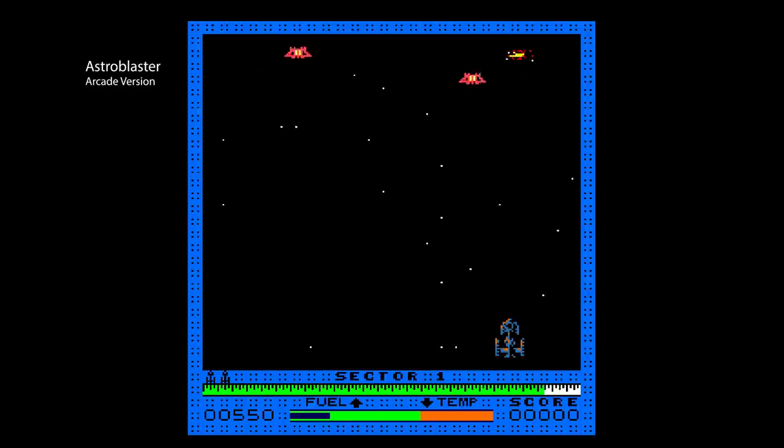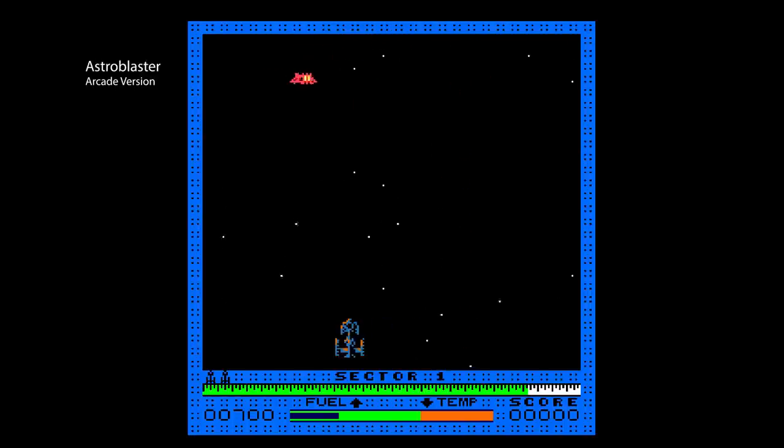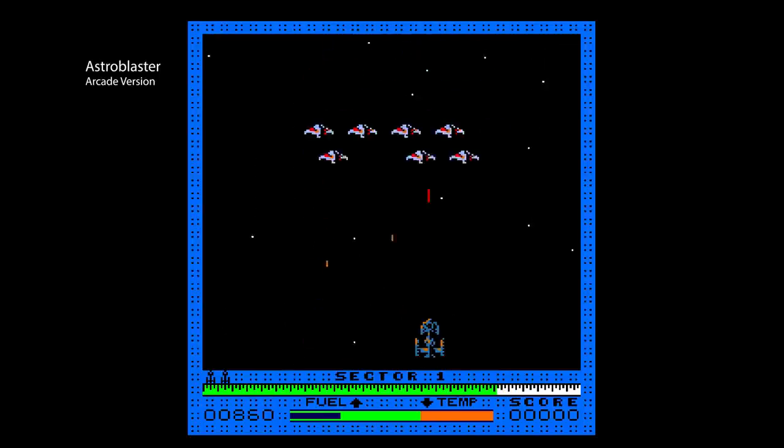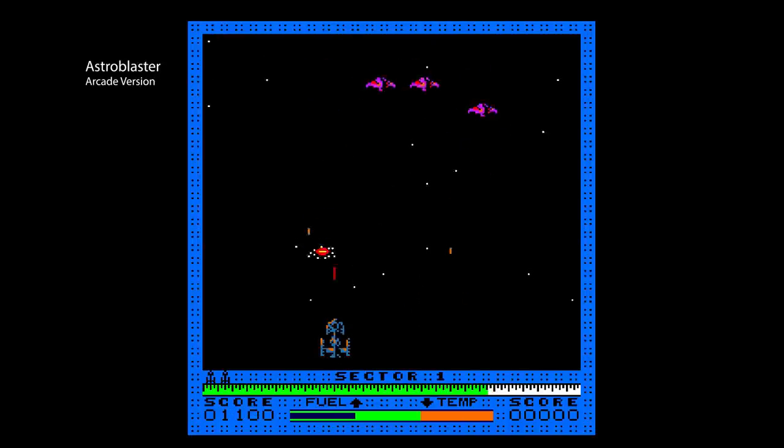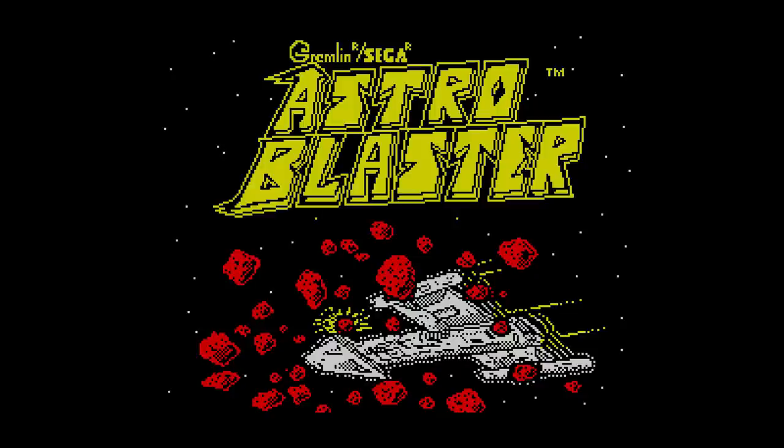Astro Blaster was a very early arcade game released in 1981, and it was a simplistic shooter. There have been a few attempts to recreate this on the Spectrum, including Quicksilver's same-named Astro Blaster. This, though, is a brand new version, written by Matt Jackson, released in 2019.